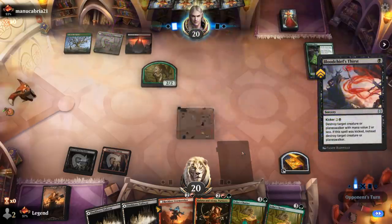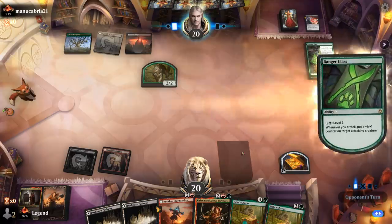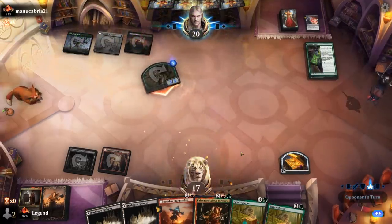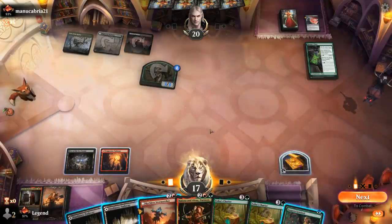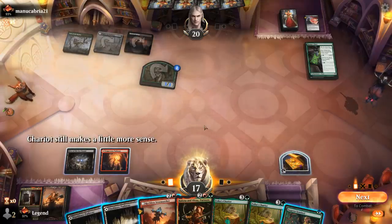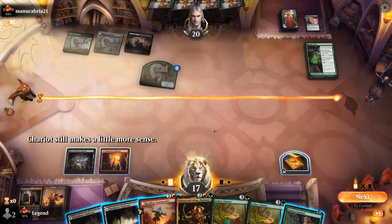Thirst kills our Reclusive Painter, but the treasure remains, so we miss out on a plus-1-plus-1 counter. Could also play Stormseeker instead — hang on to our treasure. Could also go Stormseeker plus Sentinel, or just play Chariots. I kind of like playing the Partners here though, even though we don't get any haste damage in. And then if they kill it, next turn I get to play Chariots. Yeah, let's try it.